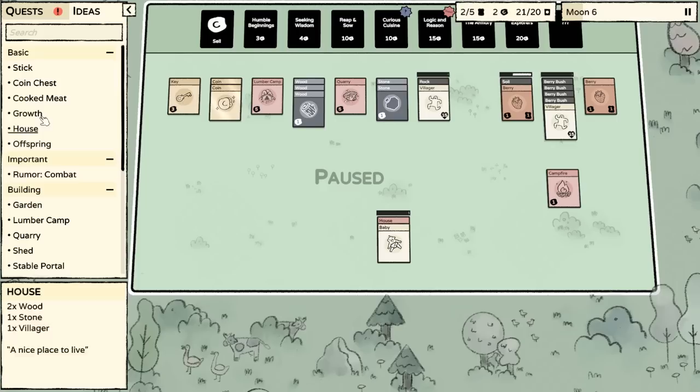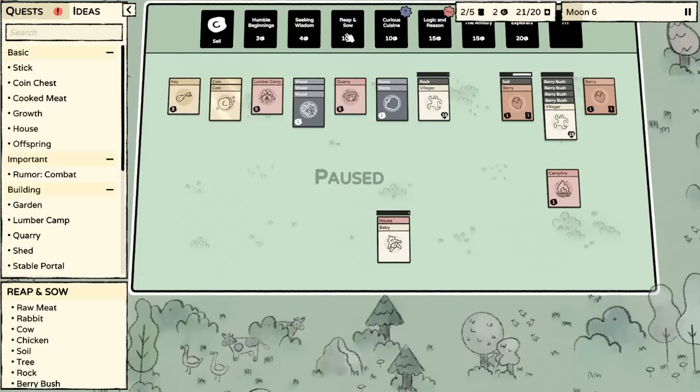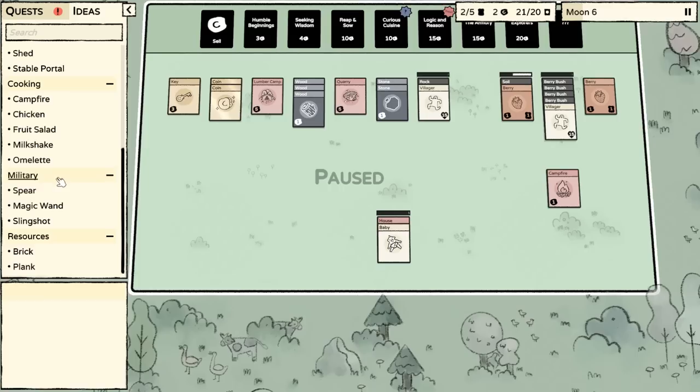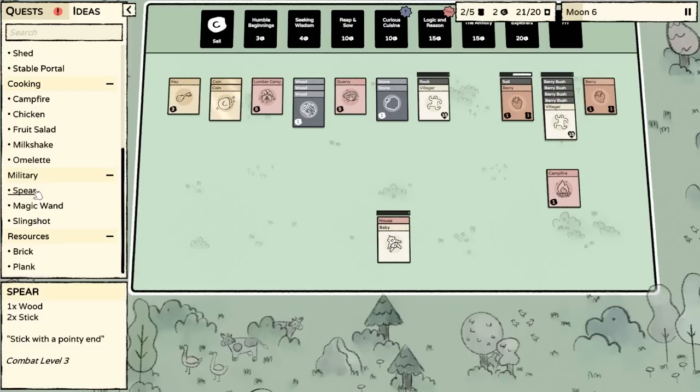At this point in time I do kind of want to process some of these resources. The next couple things I want to think about: we should probably start looking into better sources of food, and then we're going to want to make another house because we're going to want more babies. Pretty much I want to focus on the food situation, but then we'll want to arm up — we'll want to make some spears, so we might need two sticks and some wood.